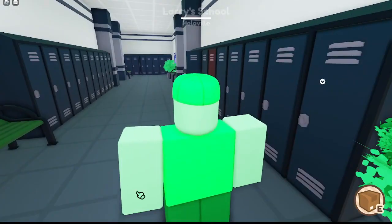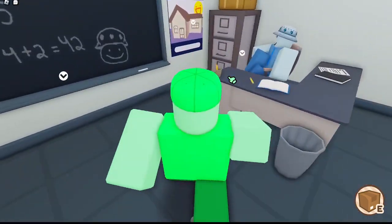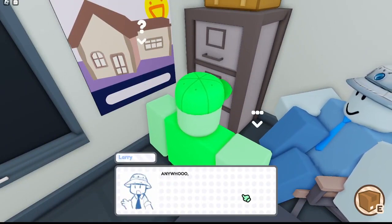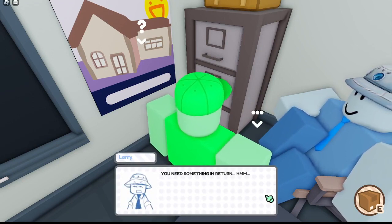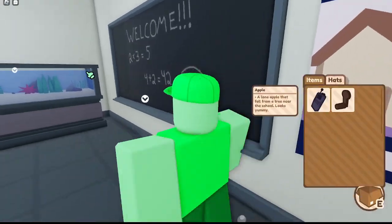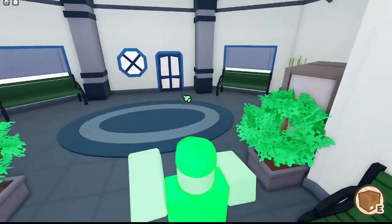Now that we're in the school, we can come over here and talk to Larry — he's right here. He's got a few dots. Hello. And then you talk to him again, and he gives you something for bringing him apples. He gives you this crank, so you need to use this crank and I'll show you what to do next.